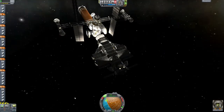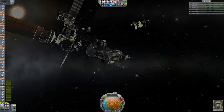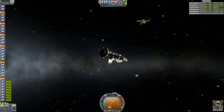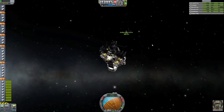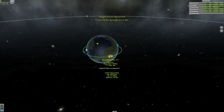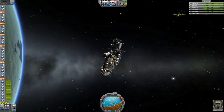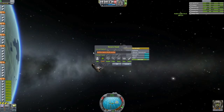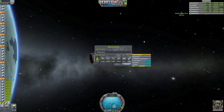We have refueled everything, or almost everything. I think I forgot an RCS tank somewhere. As you can see at the top right, I pulled up the resources - we're short a little bit of RCS, but whatever, it's fine. If we need it, we'll just bring over the refueling tanker. This episode was, holy crap, so damn frustrating. And it's really because of the way the aerodynamics work in the game.